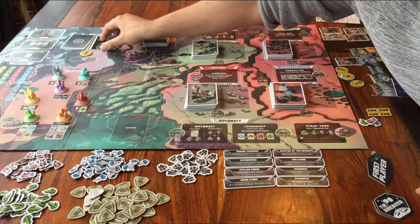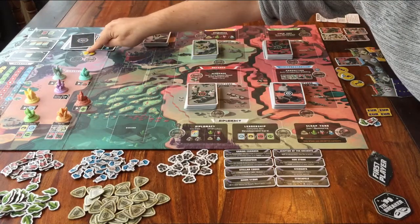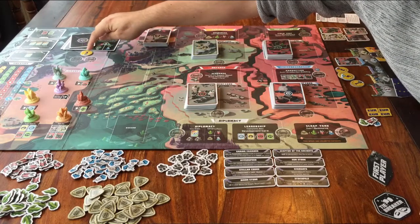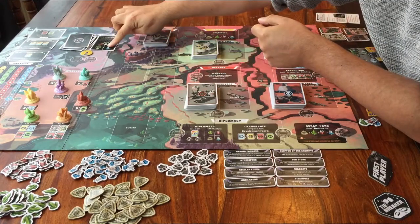That's also written on the card. So, step 1 of each round is revealing the top card from this deck, and then deciding if you want to put one of your tokens there for the rest of the round. If you don't, something bad happens. If everyone does it, you all get a reward.